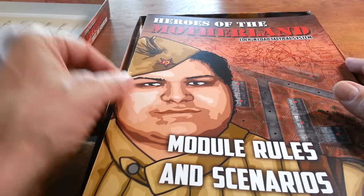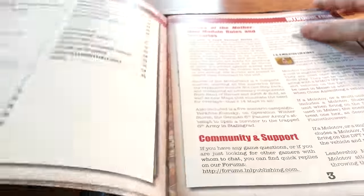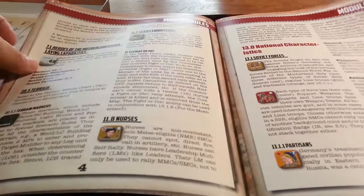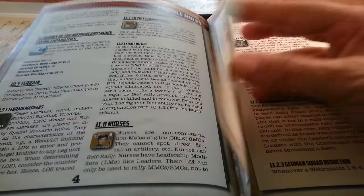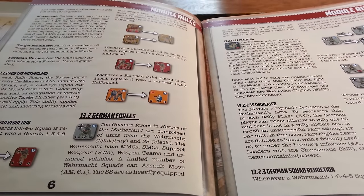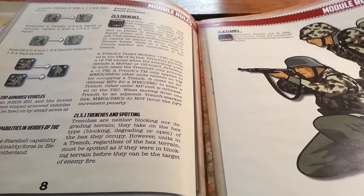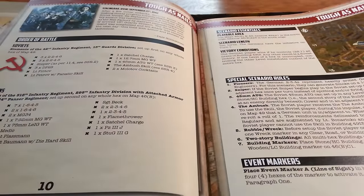The module rules are the specifics and special rules dealing with things like Molotov cocktails, commissars, the uniqueness of the Soviet forces and the different types of them — partisans and nurses — terrain markers, breakdowns and how they work, SS fanaticism, and SS dedicated rules. Nice big pictures — don't get freaked out by it all — and then you're straight into it.